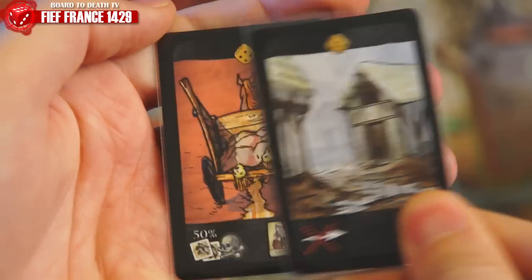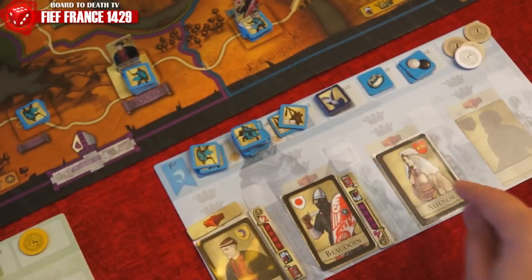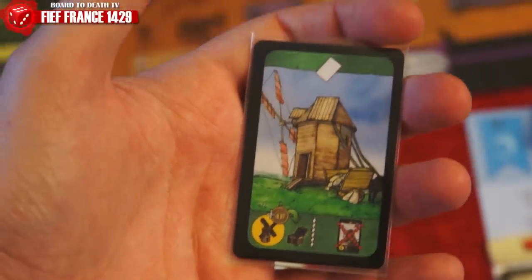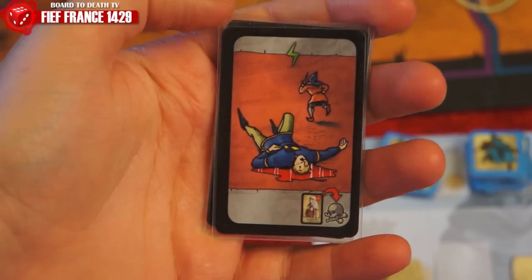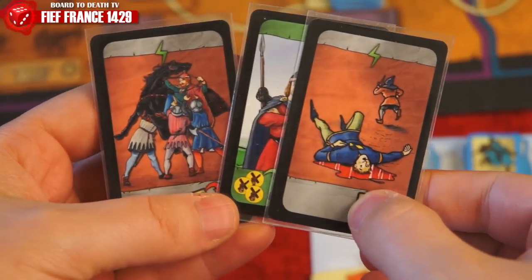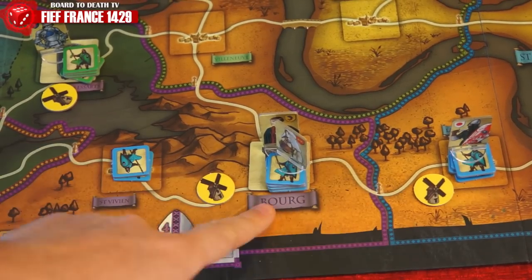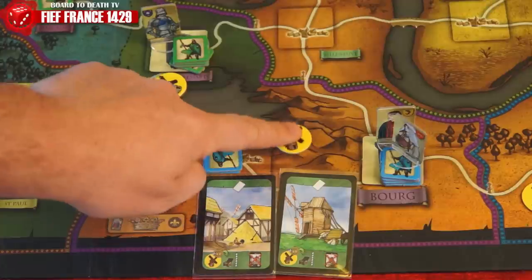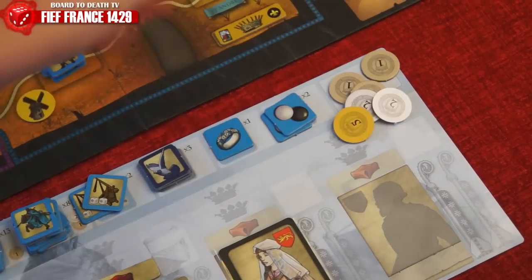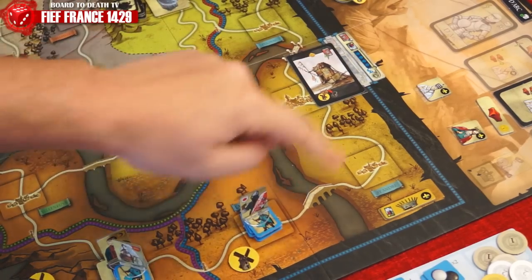When all disasters are resolved, players can choose to play cards. These include playing lords to increase your family and placing them on the board, giving a bishop a cardinal title for lord cards, cancelling disasters with good weather or harvest, and many other game effects with the fortune cards like assassination, taxing, insight, uprising, and many others. Third phase is income. Players collect one denier per village they control and two deniers per mill. Good weather and harvest will further increase mill generation of deniers by one respectively for that bishopric. The queen will collect two deniers here, and should a player have played a tax card, he takes all the mills income from the bishopric he played it on. Also remember any disaster card affecting this phase depending on where they are.